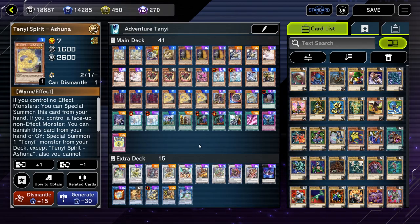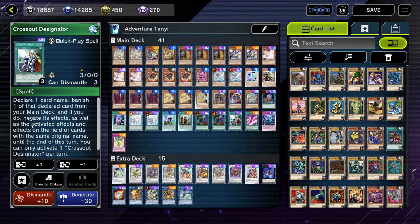This build is the post-banlist build, which kind of like Sword Soul Tenyi — we just ended up taking one Crossout Designator out. And it's not that we just took one out and called it a day. Like Sword Soul Tenyi, when making a new list for the post-banlist meta, I did fully break it down and start from scratch, but I end up back exactly where I started anyway.